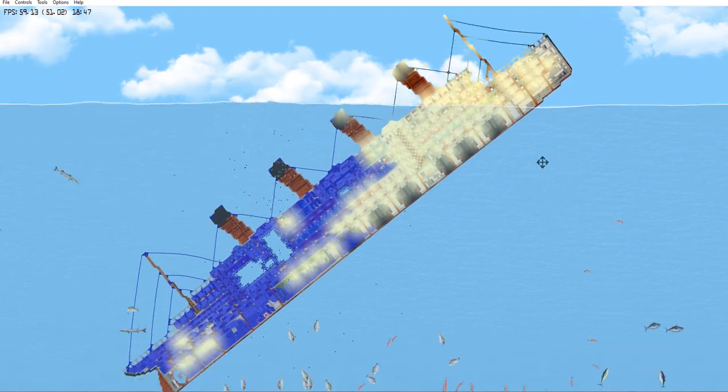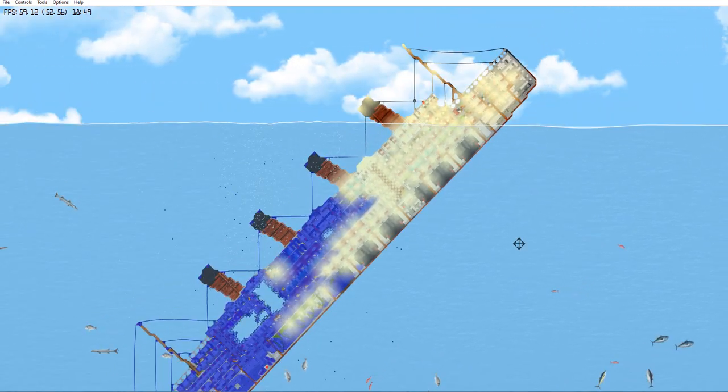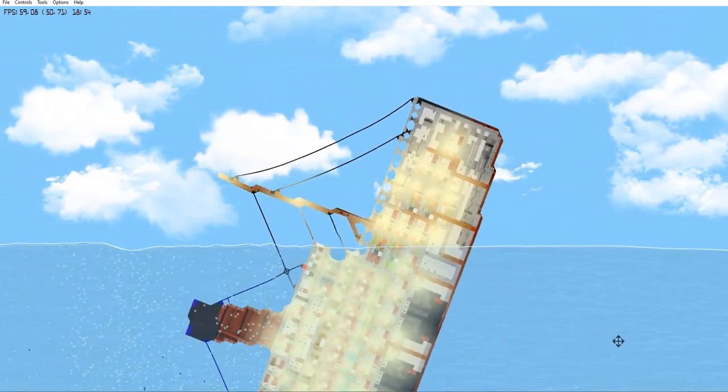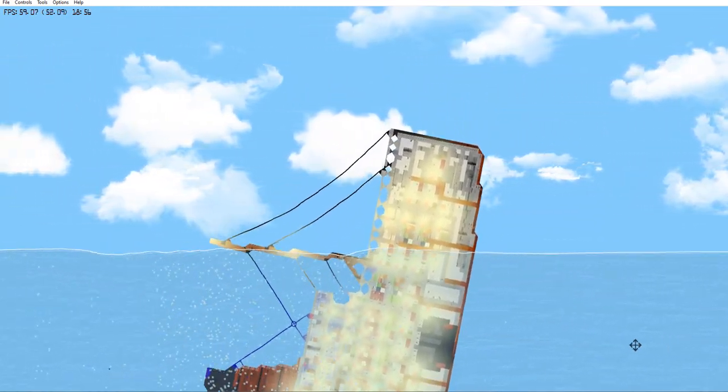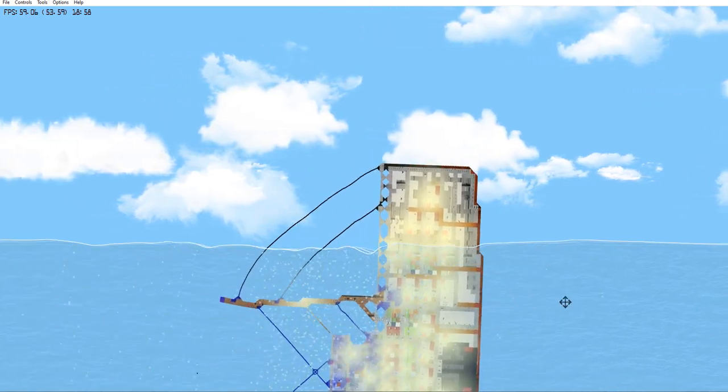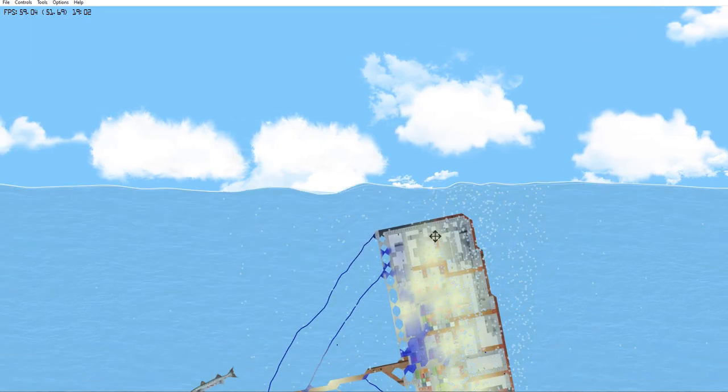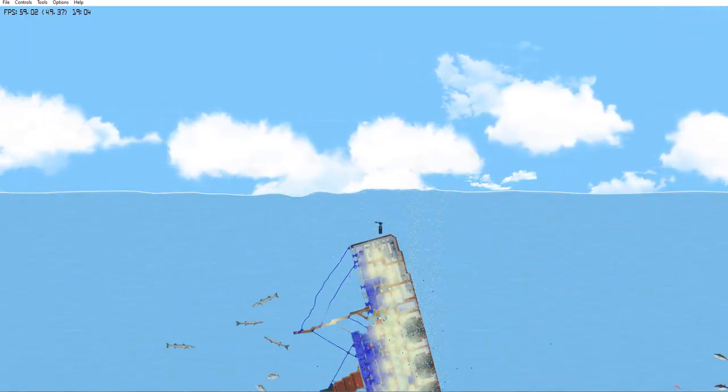Almost all of her interiors at the stern of the vessel are flooded, and her bow is now out of the water as it goes vertical. And it's gone. I like that these ships actually interact with the water now — that's pretty cool. She is heading to the bottom.